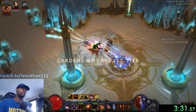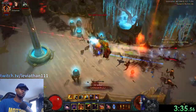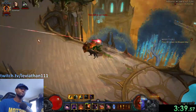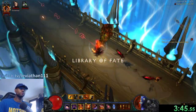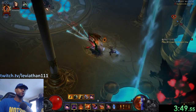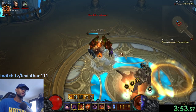Rakanoth in Act 4 is a fixed position boss, so we know exactly where to go. Waypoint in and always head to the left — it's always this way. That makes your life very easy on this one. Get right in there.